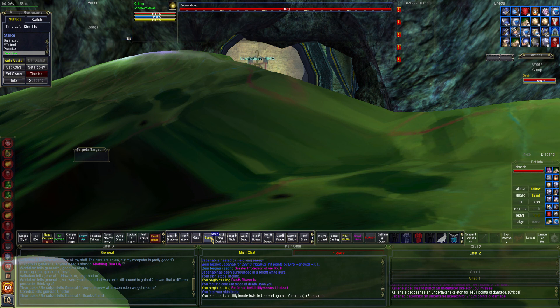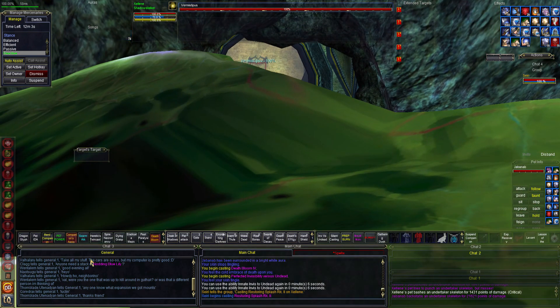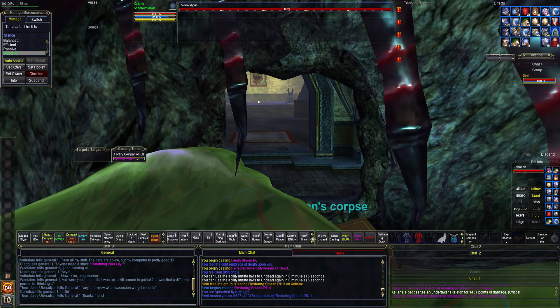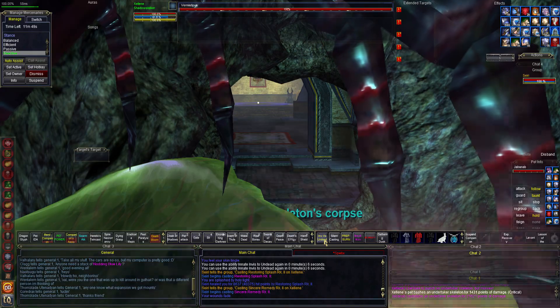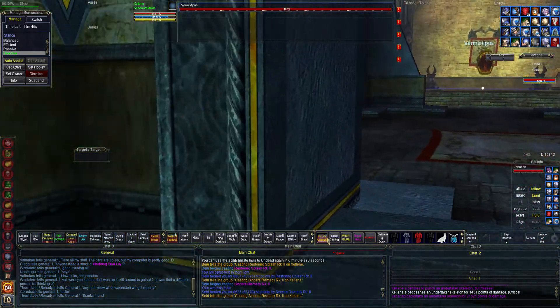I'm gonna run out the full 15 seconds left on death bloom, and that'll give us the mana itself, which is good. I'm going to go ahead and get Jobber summoned now, on the off chance I end up having to take on three mobs at once — we'll let him get buffed up and we'll see how this goes.